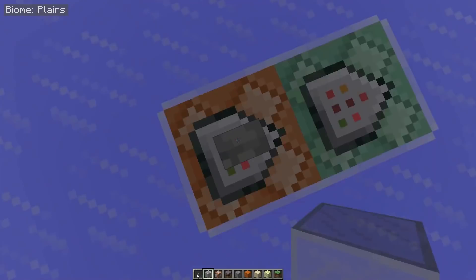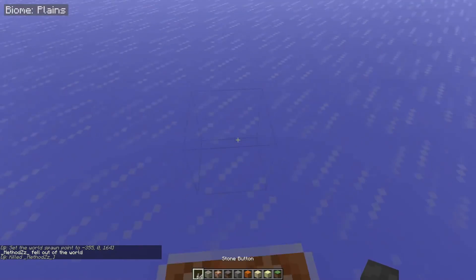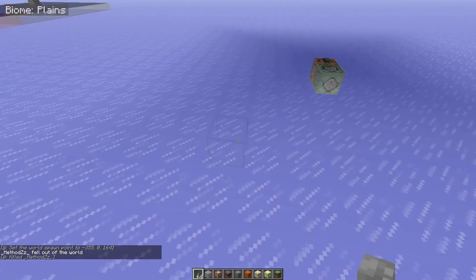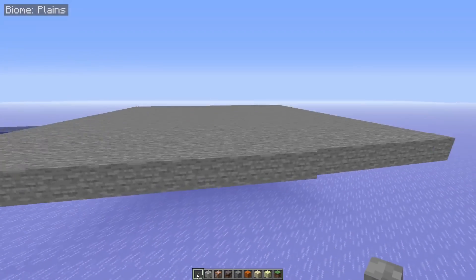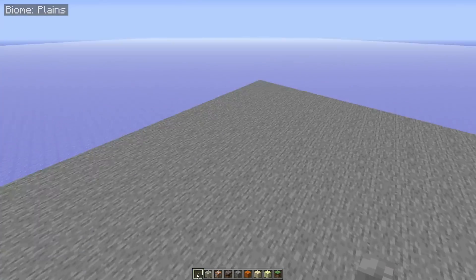To quickly recap how this used to work: a command block will set my world spawn right here, and another will kill me. In 1.12, it would have checked a 21 by 21 area centered on your world spawn, selected a random block, and spawned you in the highest column of that. So in 1.12, no matter how often we killed ourselves, we would always have spawned on top of this stone platform somewhere.